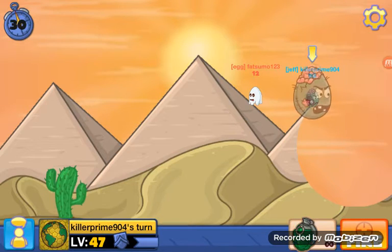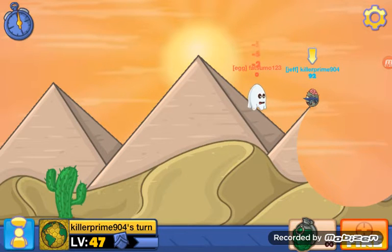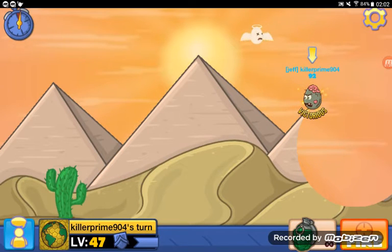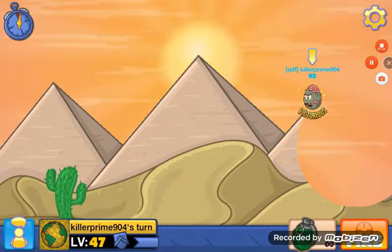To get the zombie egg you have to get killed by a zombie shell. As you can see I got killed by a zombie shell — it says on the top you got the shell, but since I already have it I won't get it.